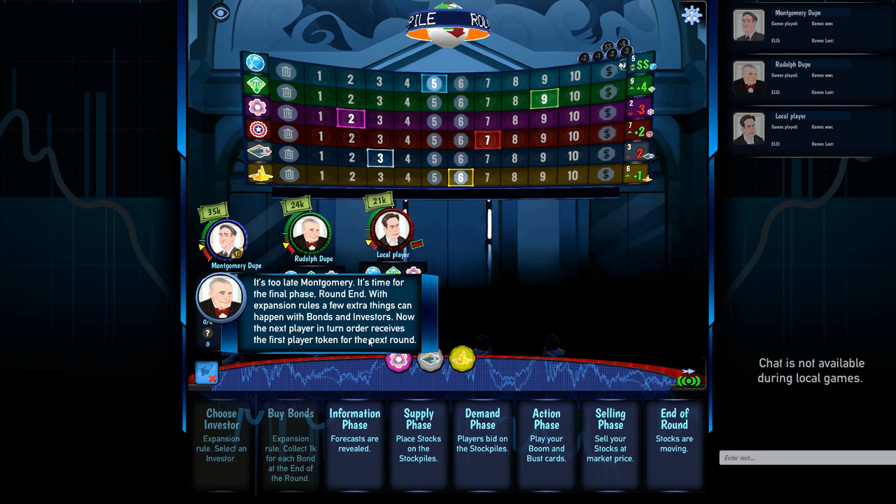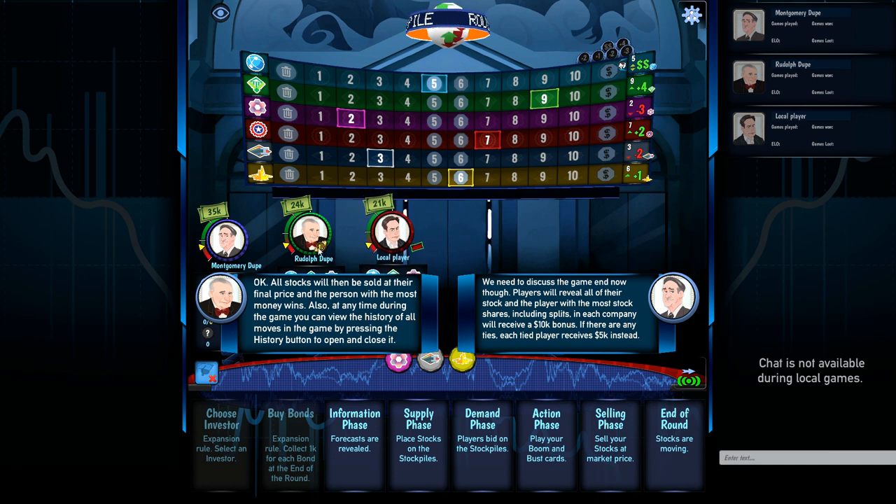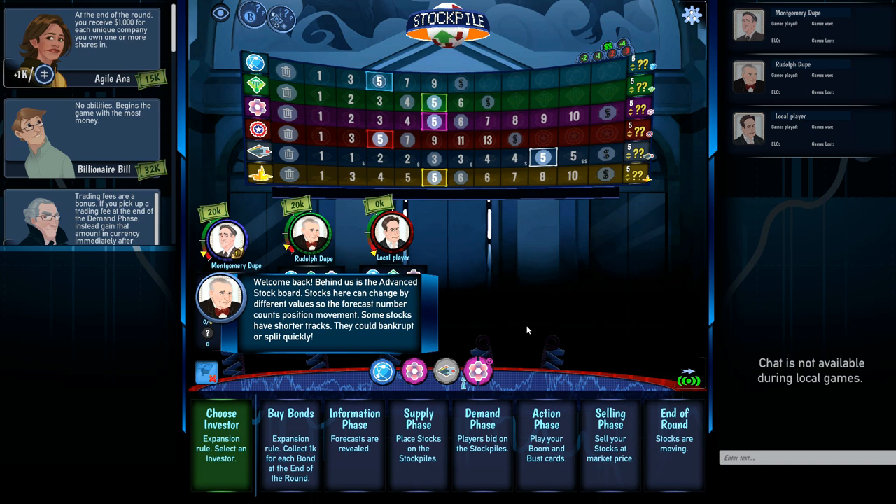The final phase is round end. With the expansion rules there are a few other things with investors and bonds. Basically, the next player in turn order receives the first-player token for the round and things continue. At the end of the game, all stocks are sold at the final price and whoever has the most money wins. There's also a bonus: the player with the most stock shares — including splits — in each company gets a ten-thousand-dollar bonus; ties give each player five thousand.